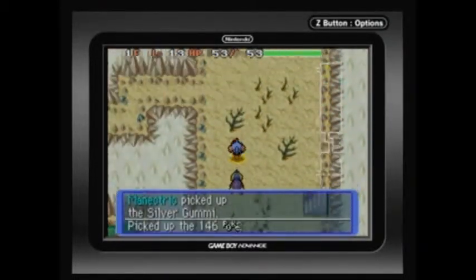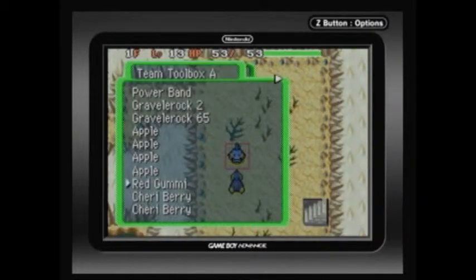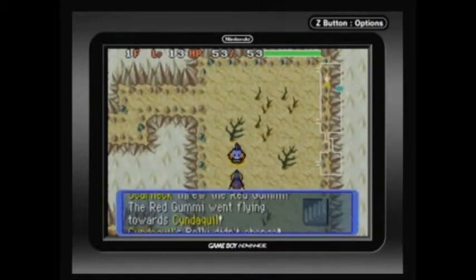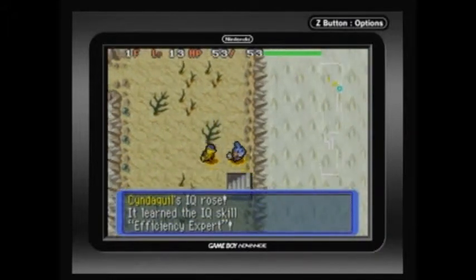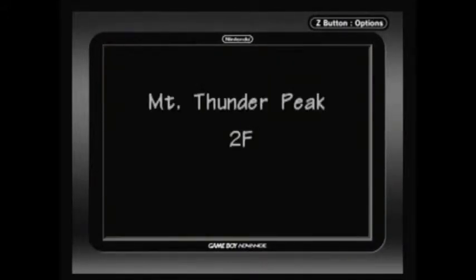Now that I got those out of the way, let's just get out of here — ooh, a red gummy! I'm going to be giving that to Cyndaquil because he loves his red gummies. And yep, he's an efficiency expert, it's awesome! That was an easy find.